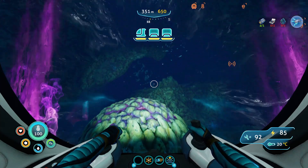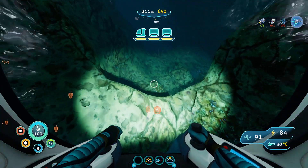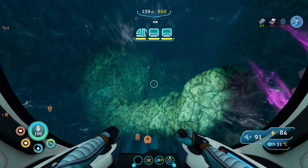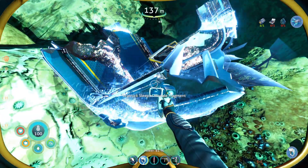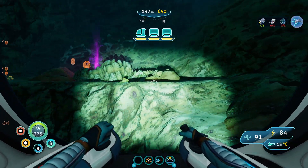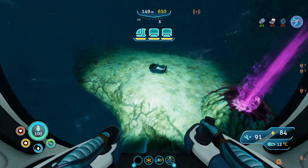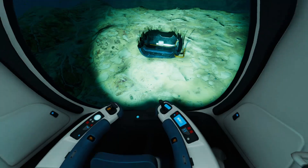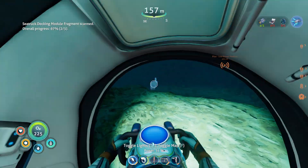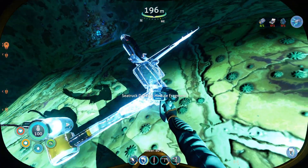Now let's head back to base. We need to be careful on the way back because I believe there's a chelicerite. A chelicerite is nothing compared to a shadow leviathan, but still. What is this? A sleeper module — that's super cool. There are tons of good fragments in this area, which is very good to know. There's something right there — a docking module fragment, even better! I really want to find one more of those. Yes, it is — we have the docking module!